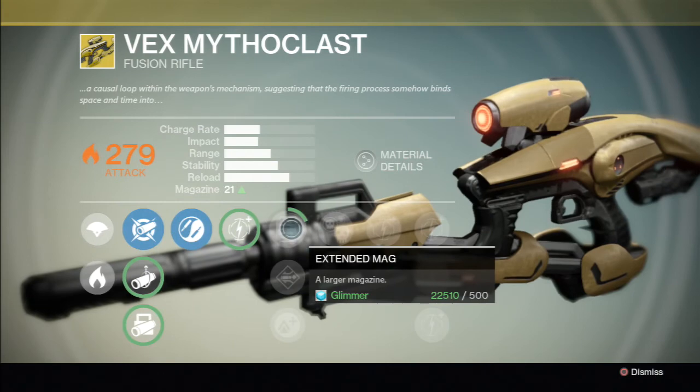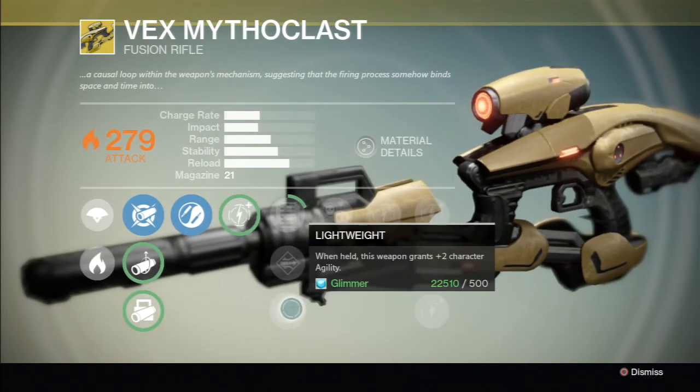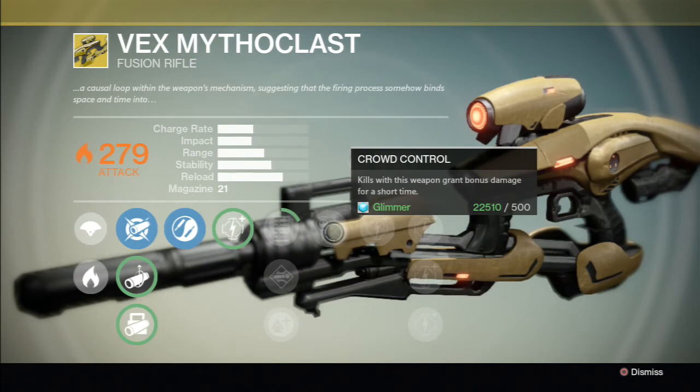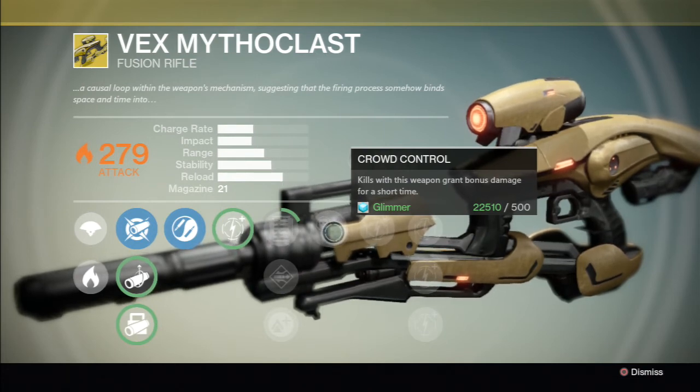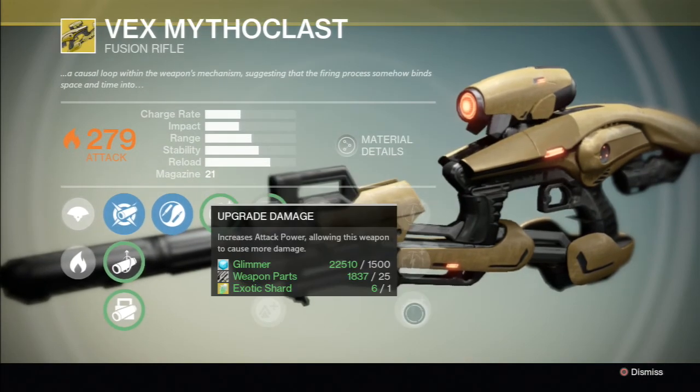Larger magazine would be useful. It increases running accuracy, and when held the weapon grants plus two character agility. With 21 rounds it runs out fast. Crowd control grants bonus damage for a short time.